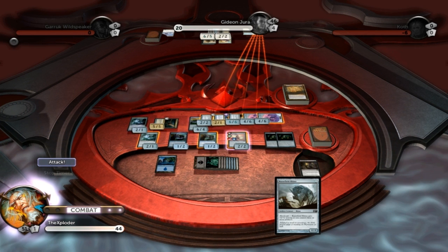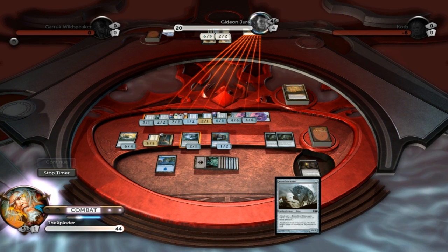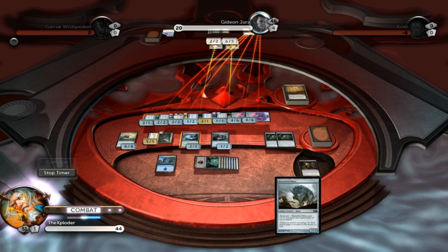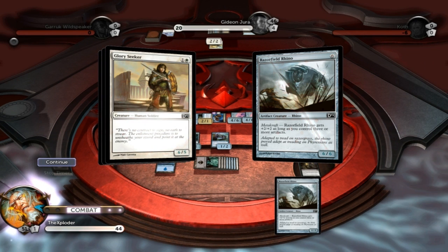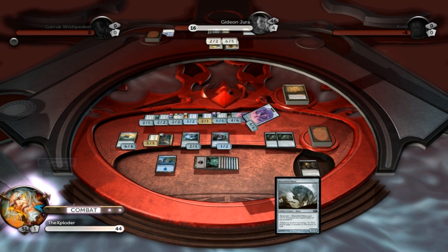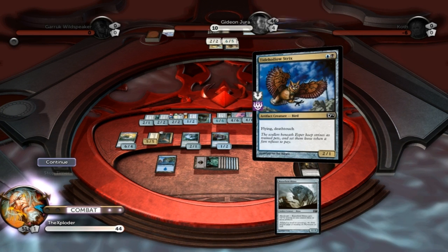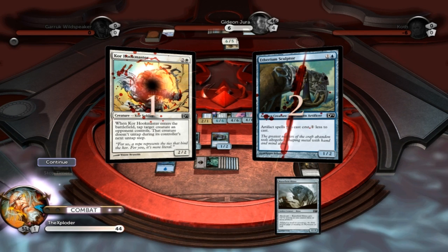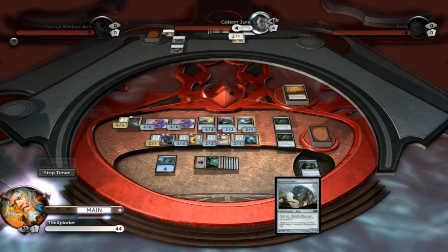Gideon might have something up his sleeve, but we will see what happens. He blocks two of them — counting the damage: 4, then down to 10, another 2 so it's 8, another 2 so it's 6, another 2 so it's 4. He's down to four. Sad face.